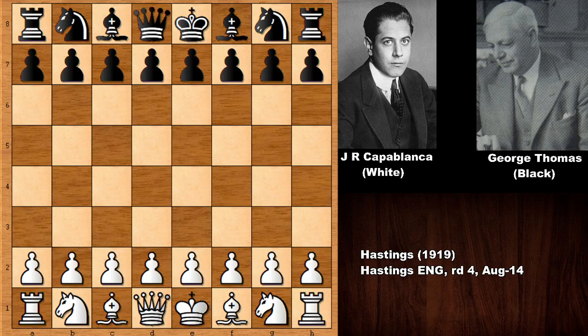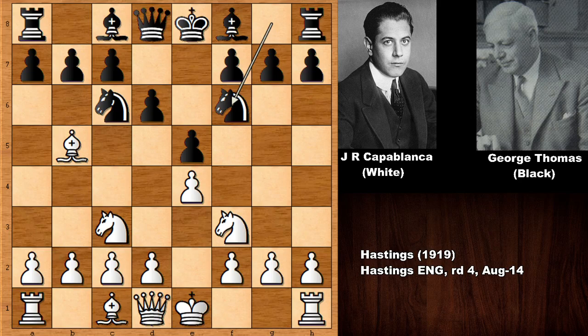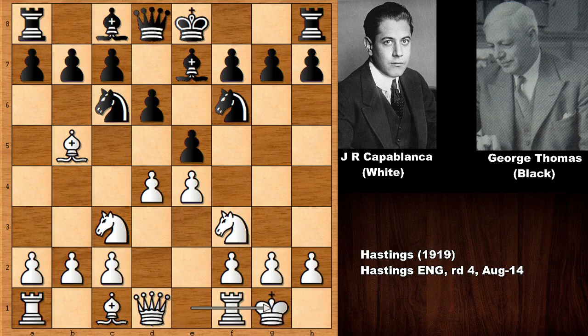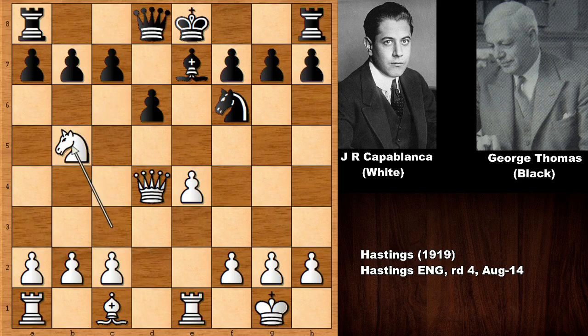Capablanca has the white pieces and starts the game with E4. We have E5 and developing the pieces — the Ruy Lopez. Then D6, transposing into the Berlin-looking setup, or the Four Knights Defense in the Spanish game. D4, bishop to E7, castling, bishop to D7, centralizing the rook, knight takes on D4, knight takes, E takes, queen takes on D4. Then exchanging the bishops and simplifying the game — Capablanca says that's fine by him. He definitely likes to simplify.